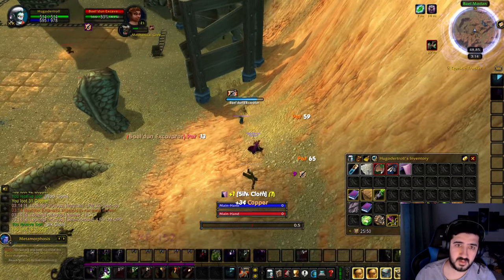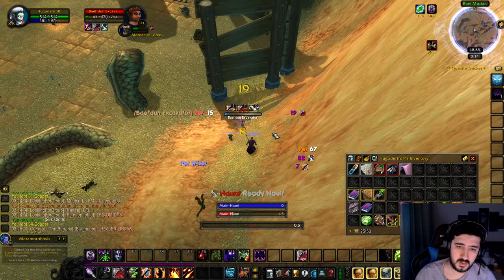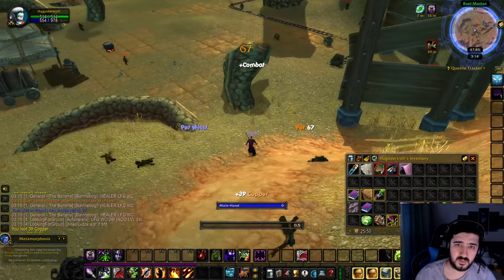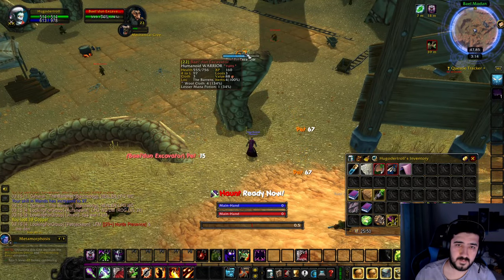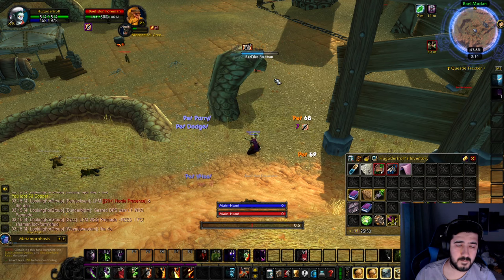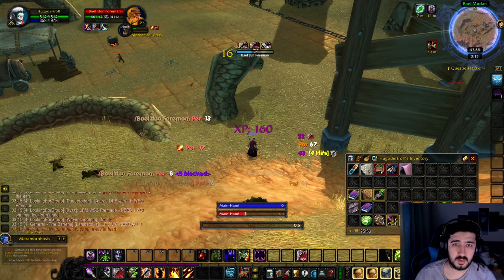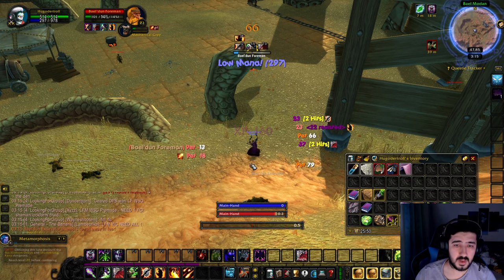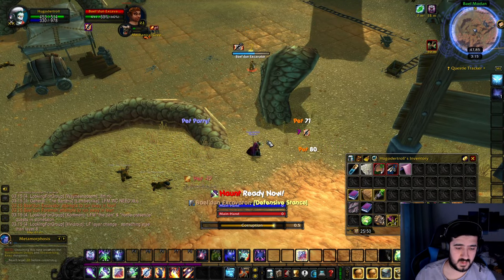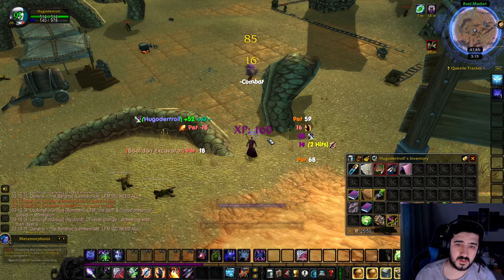From here he will most likely go in that direction, and then there's a bit more area there. Maybe he'll go up in front — I don't really know how he decides where to go. He keeps changing targets again and he's getting low. Maybe don't put him somewhere with a lot of mobs — I thought this would be good but he's kind of murdering himself there.